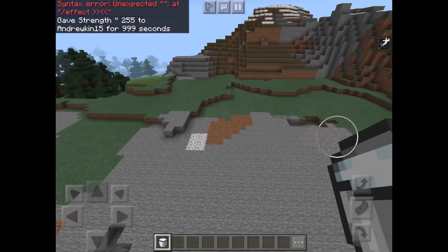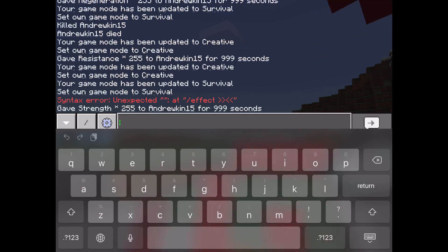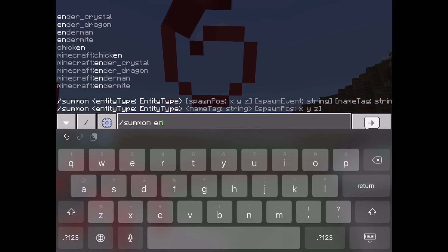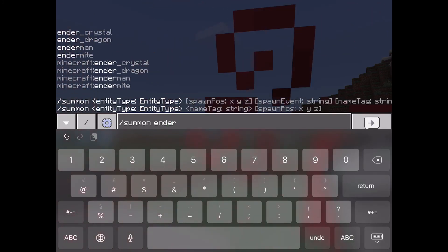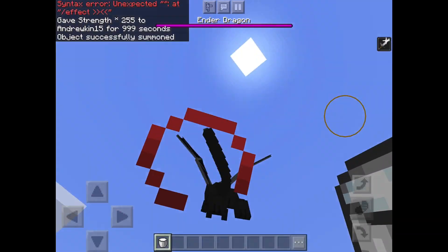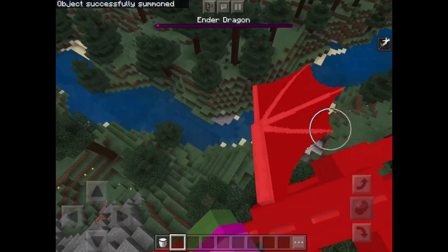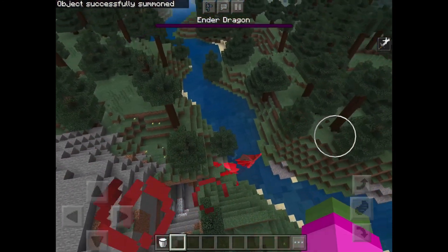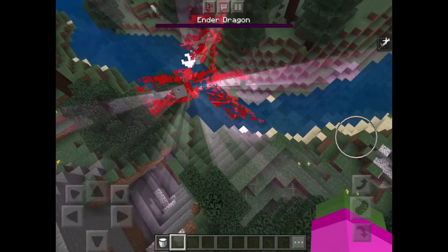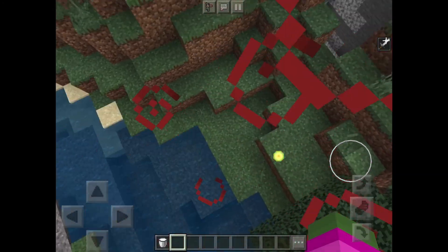Alright gamers, the next thing — and I think this might be the craziest one — is strength. To test out the strength, let's see how much strength does against the Ender Dragon. So here we go. Good old Ender Dragon. Let's just punch it, guys. And, one tap. One tap kills the Ender Dragon, just from our fist. Crazy.